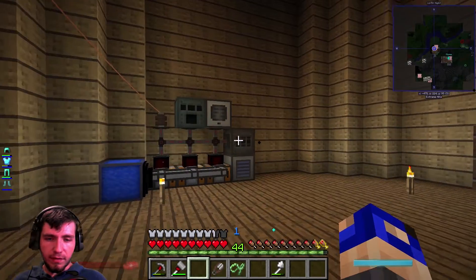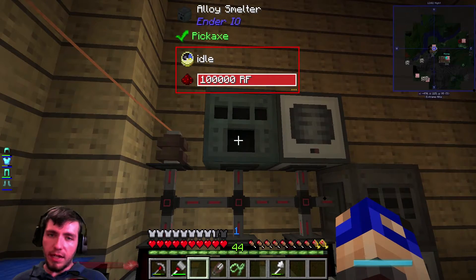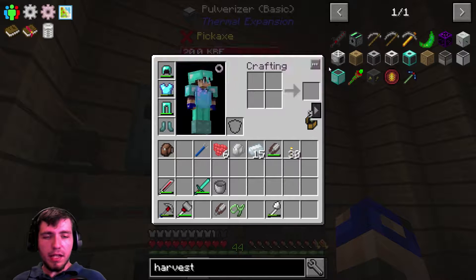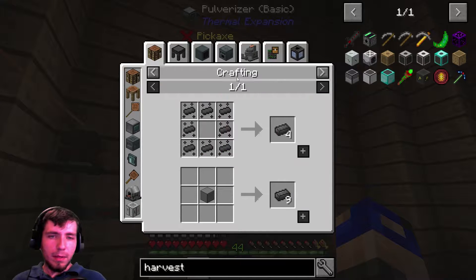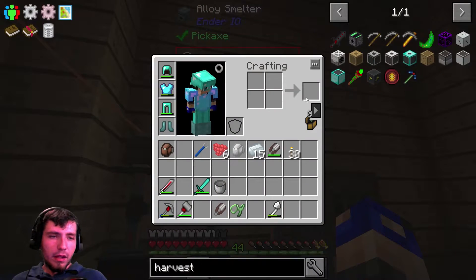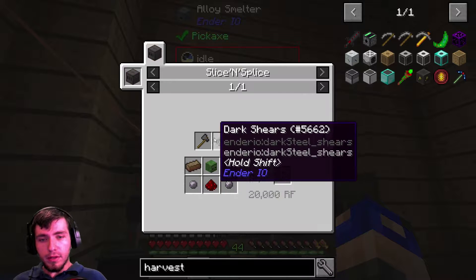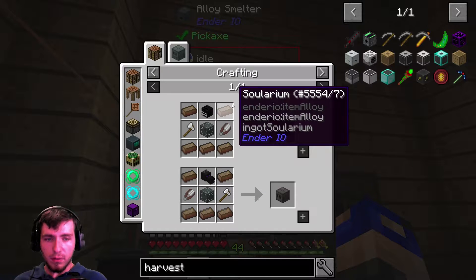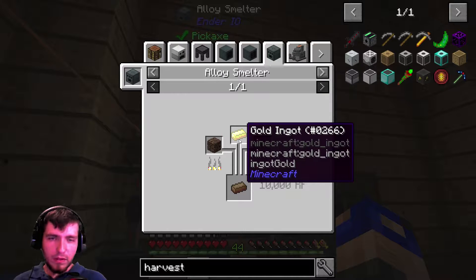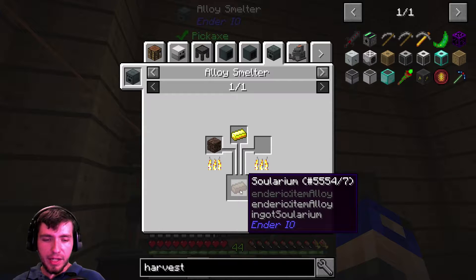I'm going to kind of spoil it because I have this here. I did get the alloy smelter, but I had to make the pulverizer to do that, and then I got the dark steel by making the alloy smelter. Then for this, we had to get the Z-Logic controller, which meant we had to make a slice and splice - we needed solarium for that. For solarium, we needed soul sand and gold. I did get gold again, or at least I did when making this, but we needed that.